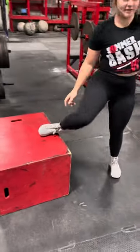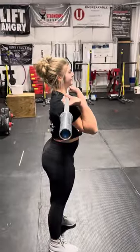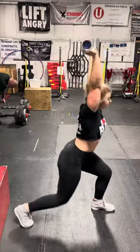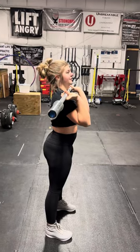You knock out five of those, then you can clean that weight and press it overhead. You can press overhead however you like. It's gonna end, though, with your hips, knees, ankles, arms — everything's locked out, feet brought together. The weight has to be overhead. Then you bring it back down and you're good.